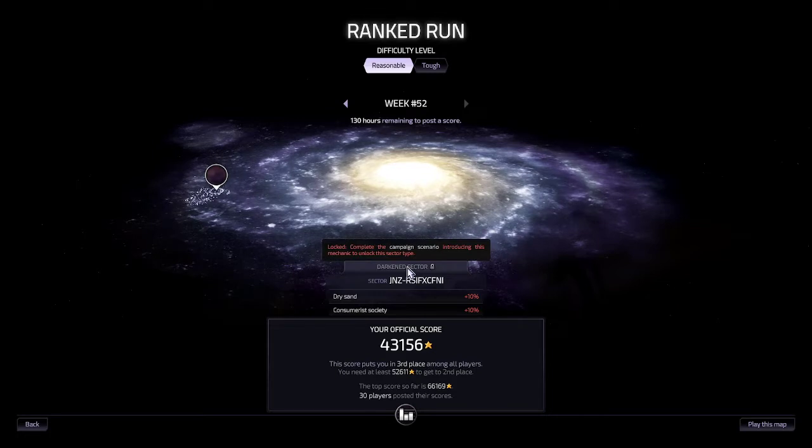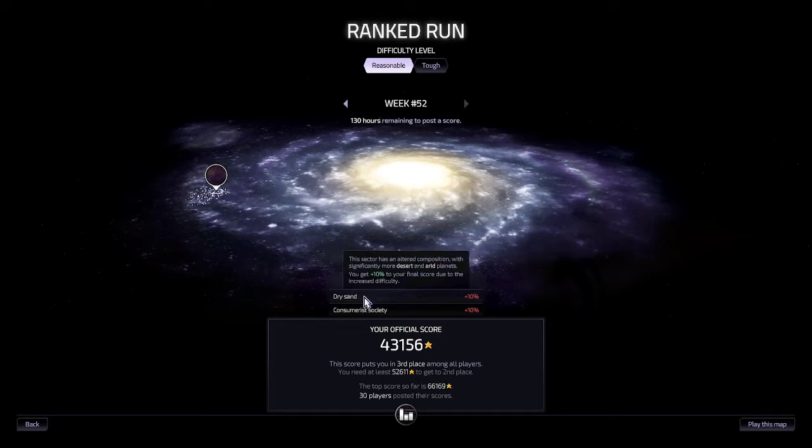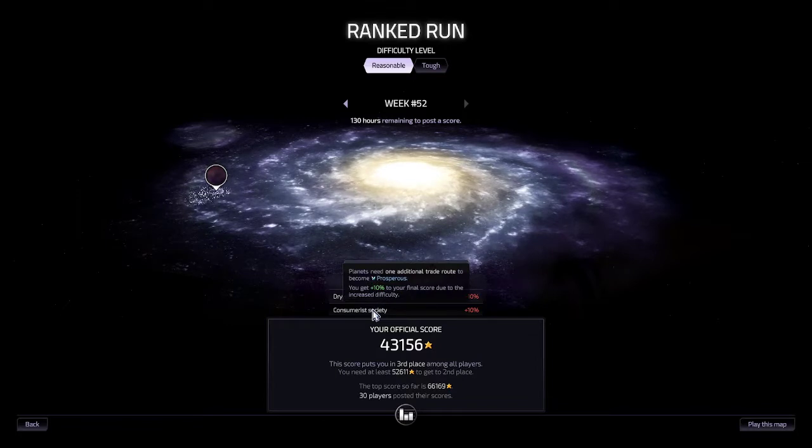We have Darkened Sector — basically you can only research in very specific areas, no research lab per se as an available structure, and you need special sensors to pierce through the darkness. We have also dry sand, a lot of desert, and added planets and consumerist society.